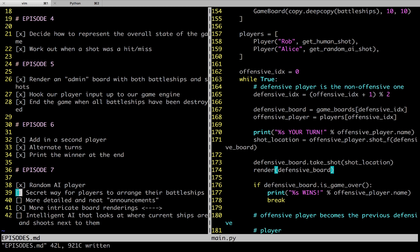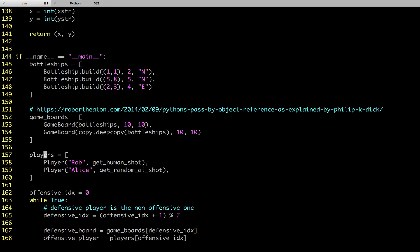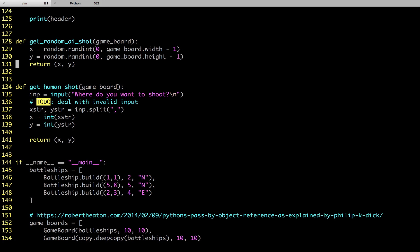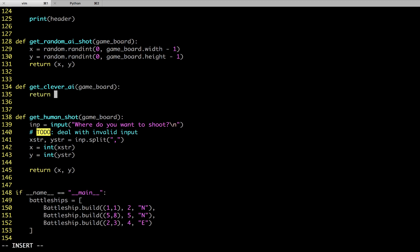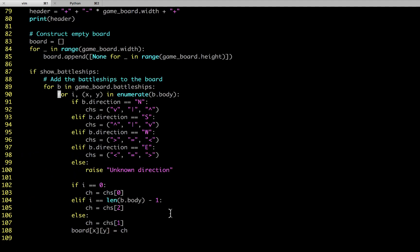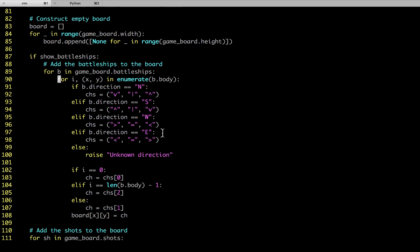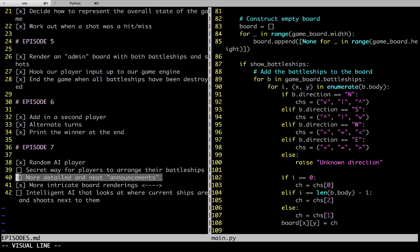Let's call that an episode. What we did here was add a way to unify the concepts of getting a human shot or getting an AI shot, making it very easy to generate new types of AI — all you need to do is make sure a function conforms to this interface and returns something that looks like a coordinate. We also wrote code to make the rendering of our battleships look nicer. Next episode might well be the last one — we'll add a secret way for players to arrange their battleships, make some detailed and neat announcements, and that'll probably be it.